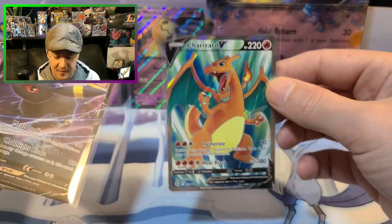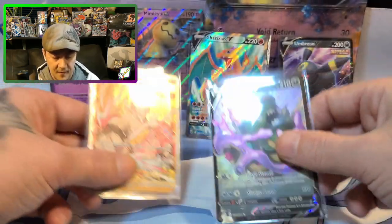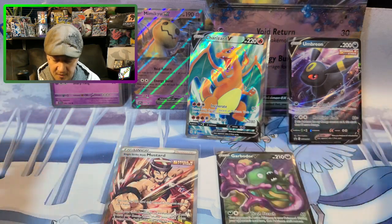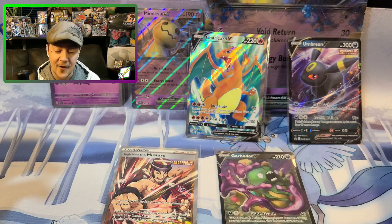But you know what we did get — this Charizard! This beautiful, beautiful Charizard. The Umbreon. We got Mustard and Garbodor. I think we did all right, that was actually fun. I can't believe we got that Charizard card — that is awesome. That's going to do it for this episode. I hope you enjoyed it — if you did, hit that subscribe button, turn your notifications on, leave us a like, leave us a comment with any constructive criticism, share it with a friend, and have yourself a fantastic day. Tell somebody you love them, bye now!